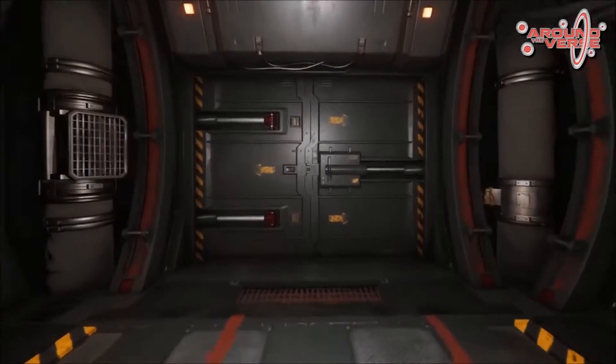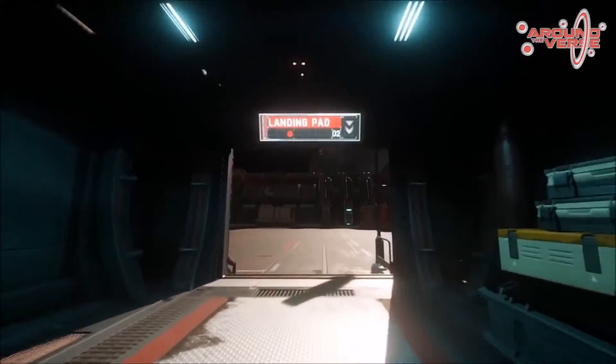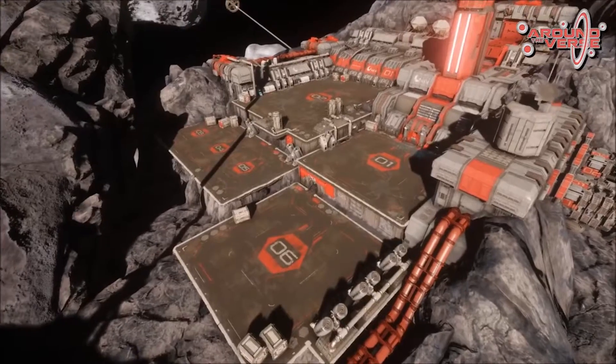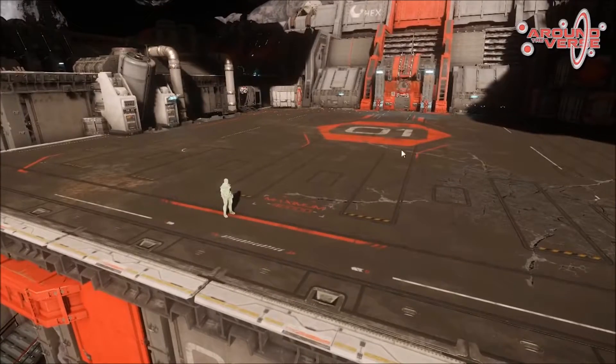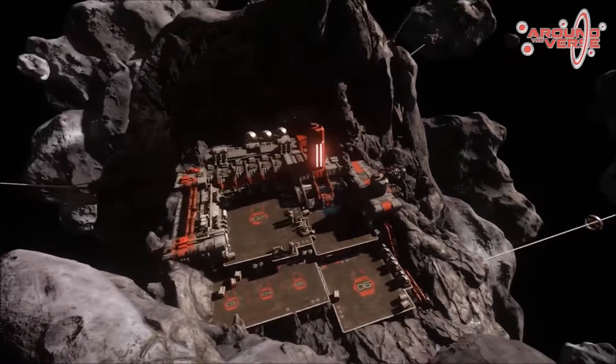One of the main things we're struggling with on the level design side when it comes to creating these new locations is how to merge the sizes of ships and the sizes of humans. As you can see in the picture, humans are very small compared to a medium landing pad, so when we have to fit around 40 of those landing pads, the spaces tend to get super big and we have trouble matching the exterior and interior.